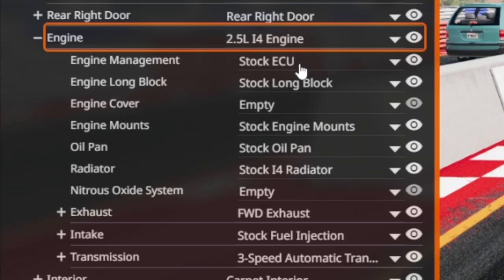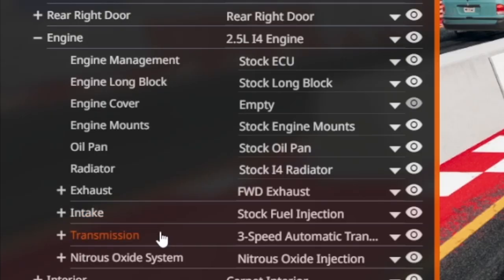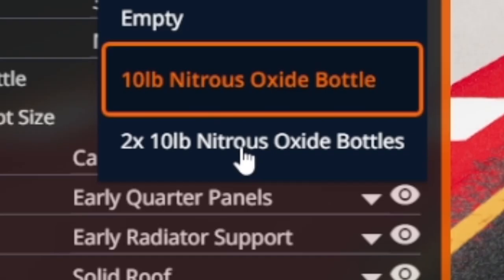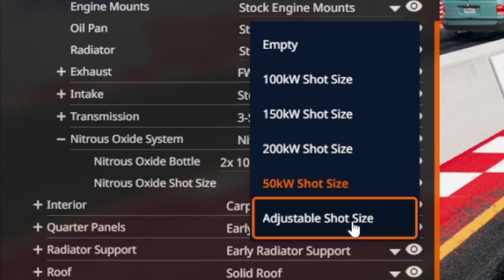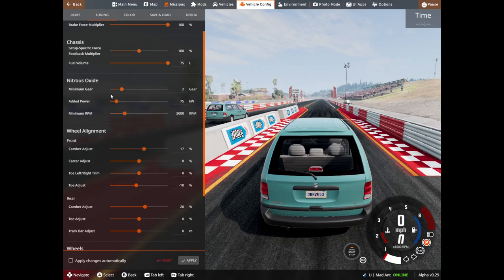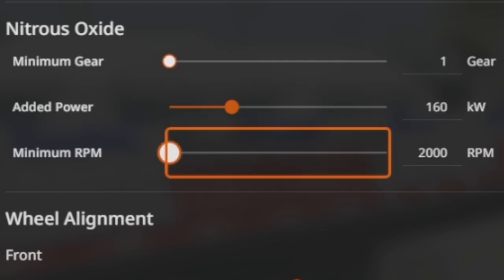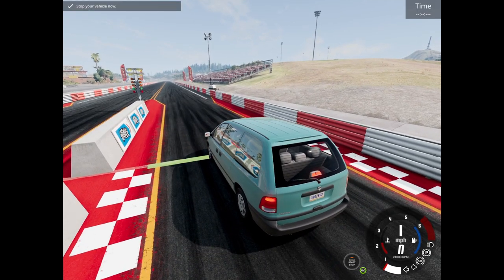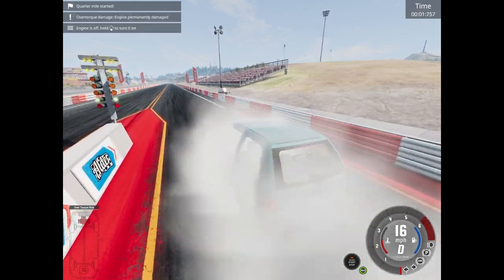I have an idea. We'll do stock ECU, nitrous oxide. How much nitrous oxide? What size shot do I want to go with? We'll start this off in first — 160 kilowatts, 2,000 RPM. Apply. Bye!